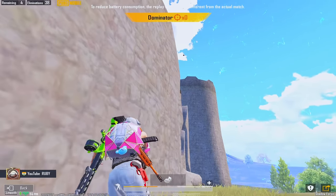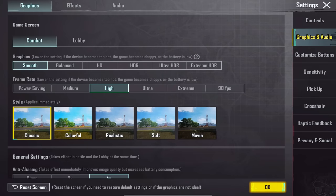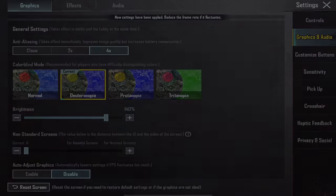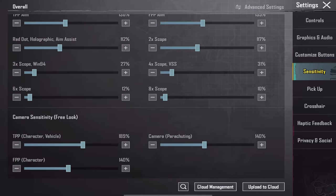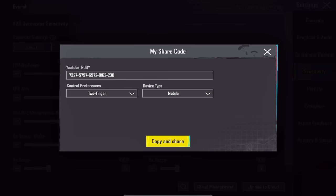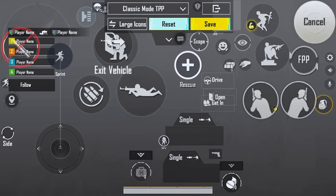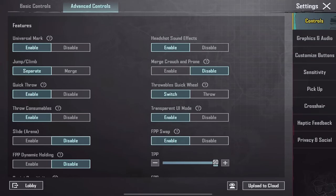If you want a highlight of your gameplay at the end of each match, enable that option. Enable death replay. Finally, adjust the graphics settings as recommended, and here is the best sensitivity I have configured so far. Here is my six-finger claw controls layout for iPad and five-finger claw control layout for phone. You can find all the codes in the video description. If this video was helpful, support me and I will see you guys in the next one.